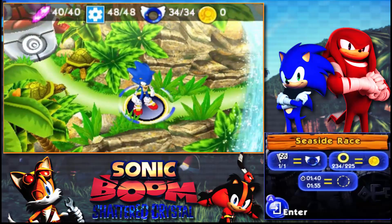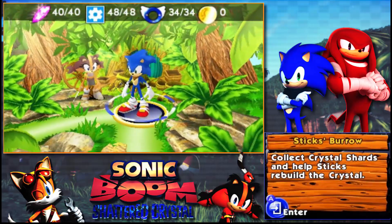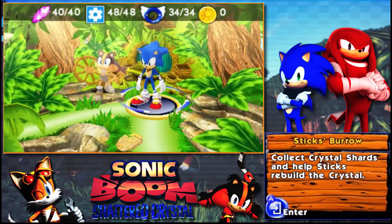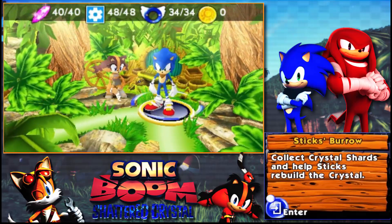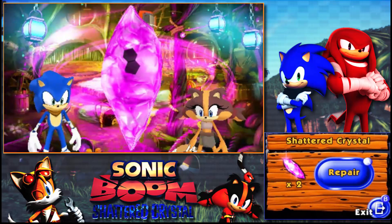So I'm pretty much done. Before I do anything, we're going to explore Stick's house to unlock the last pieces of the Shattered Crystal, and then we're going to go to Amy's house — and boy, will you be in for a disappointment. All right, let's repair this crystal and see what happens.